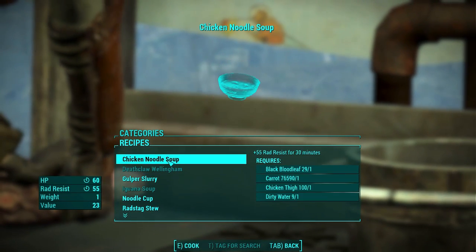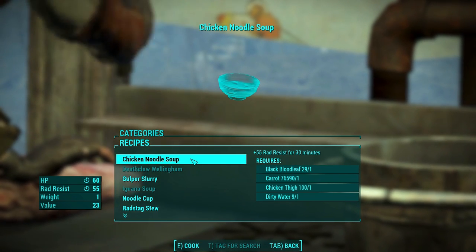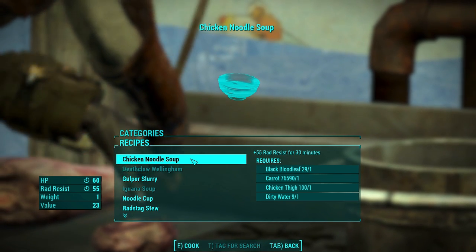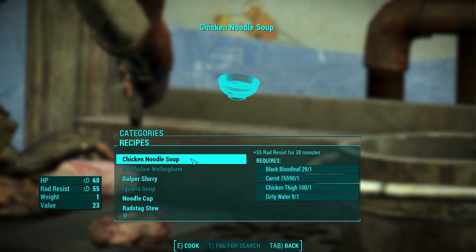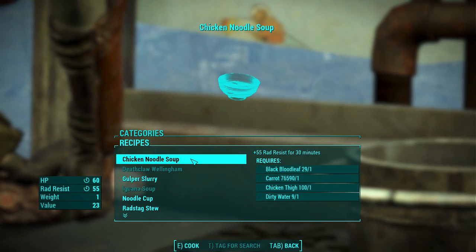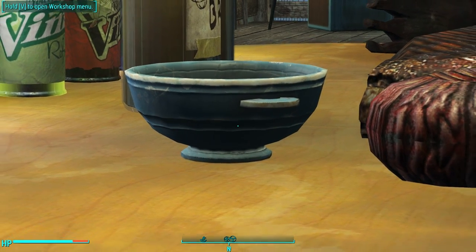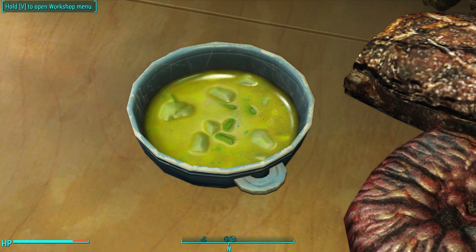Next up we've got soups. Top of the list is the brand new chicken noodle soup from Far Harbor: plus 55 radiation resistance for 30 minutes and heals 60 HP over time. The ingredients are steep — black bloodleaf will be tricky and chicken thighs aren't easy to find. But it looks great: a unique bowl with big chunks of chicken and all sorts of tasty-looking contents.